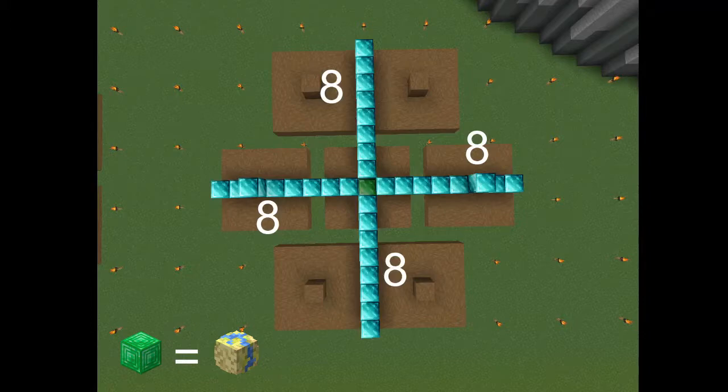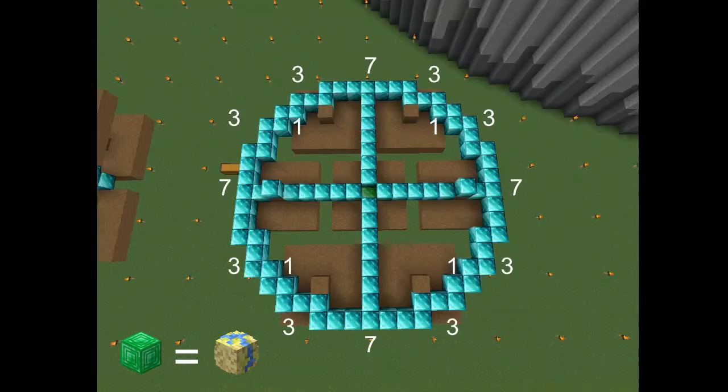Secondly, for an idea of where to build the minions, you'll want to build out eight in each direction, preferably centered with the emerald block or farm crystal. Next, you'll want to turn that into a circle with the given dimensions on screen.